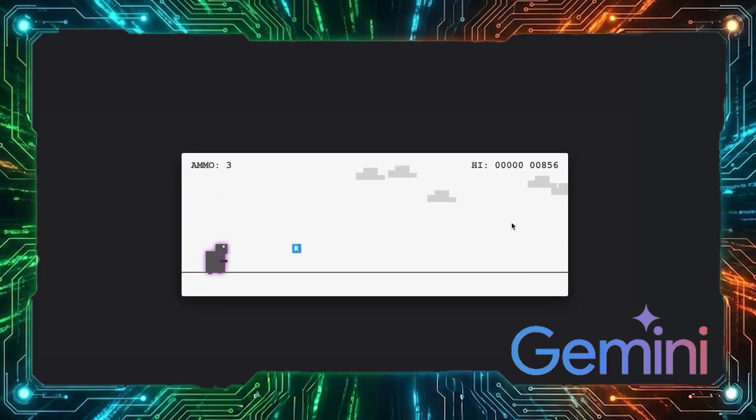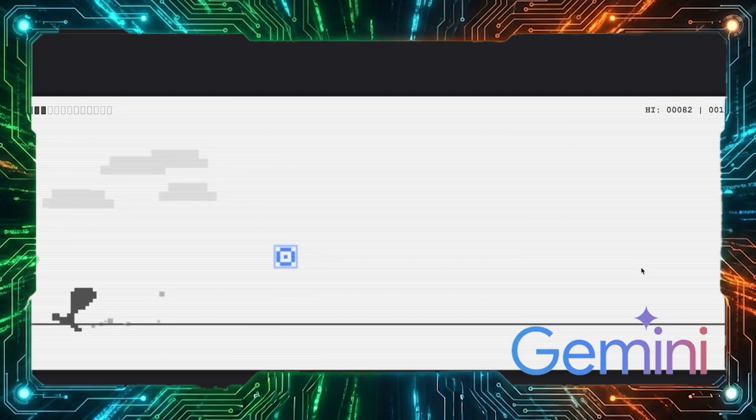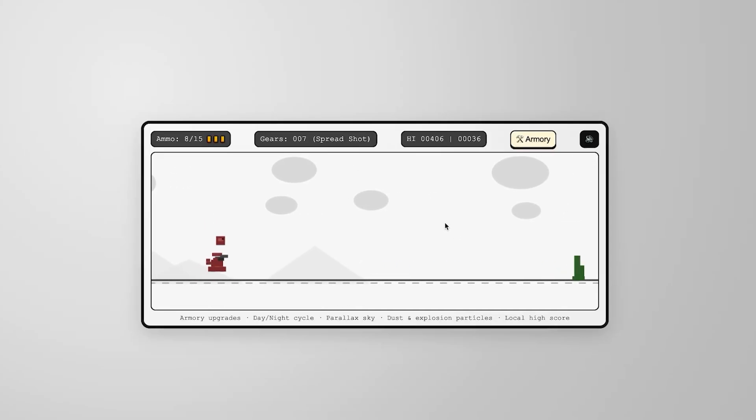Eventually, Gemini CLI did produce something that technically ran, but it was rough. Really rough. Felt like a half-finished prototype someone abandoned. So I thought, what if the problem isn't the model, it's the interface? Same Gemini Pro 3, but let's try AI Studio instead. Way better — the AI Studio version actually felt like a real game. Smoother mechanics, cleaner code, more polished overall. Same AI brain, completely different results.